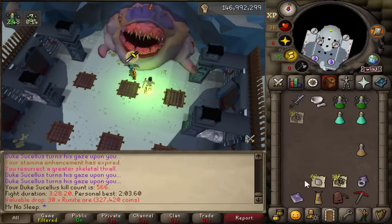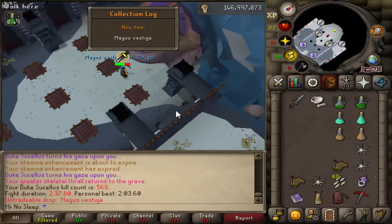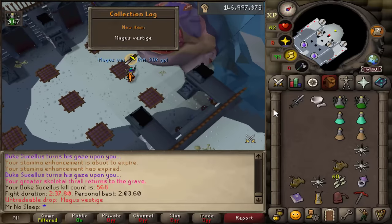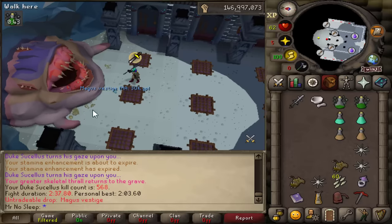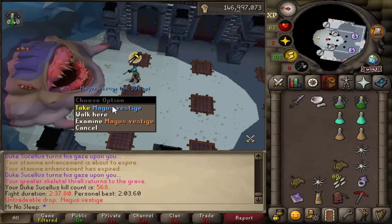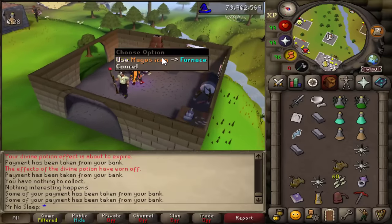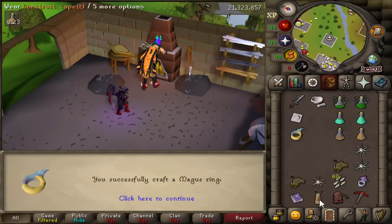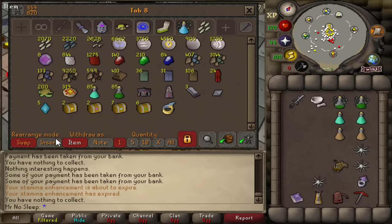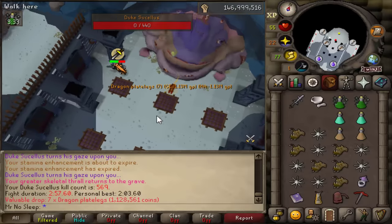Speaking of big price differences — the Magus vestige drop! This is used to make the Magus ring, which is best-in-slot for magic. Current price: 70 million GP, over double what the Virtus robe bottom is worth. This is a 1 in 720 drop rate and it's my first ever ring piece from Duke Sucellus. I was pretty tired at this point but I absolutely remember it — it was awesome.